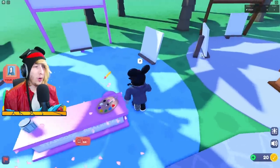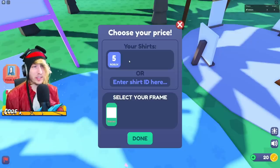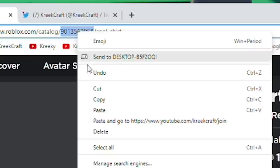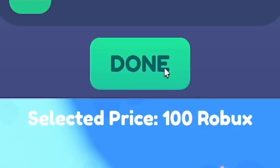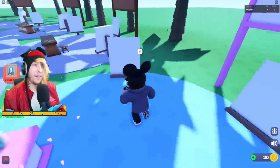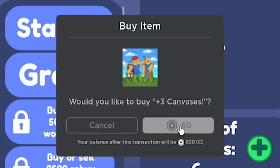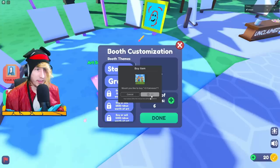I'm going to rejoin the game, claim my stand again, and add some art. Normally your new shirt with the new price of 100 Robux should show up here. If it doesn't, just grab the ID from the URL and paste it in, then click Done — selected price: 100 Robux. There it is! I can make two more, or I can buy more canvases with Robux — 60 Robux for a few more. Now I have nine canvases, which is the max.